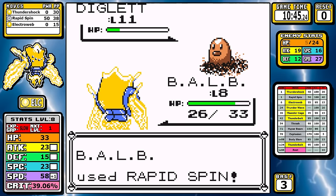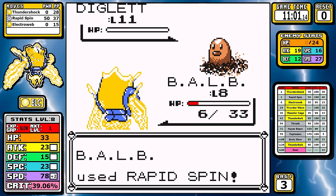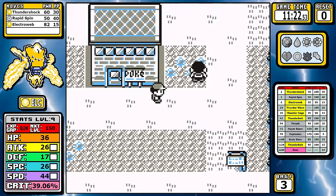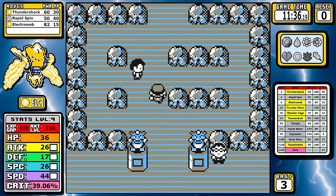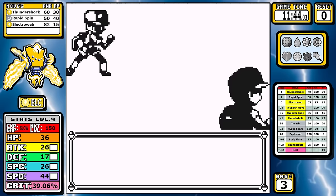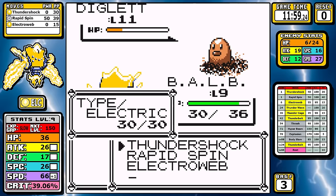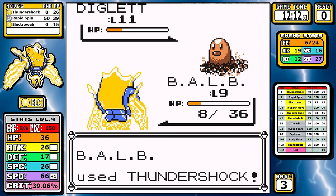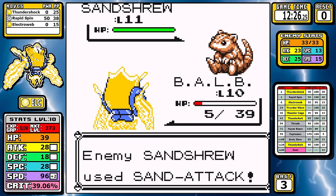Rapid Spin got a buff in later generations - outside of removing things like Leech Seed, it got a bump to 50 base power and now raises your speed by one stage. We also got Electroweb, the first of Regielecki's two signature moves. In this context it's pretty much only a 55 base damage, 95% accurate electric move - the speed drop part is irrelevant with 200 base speed, so I didn't bother coding that in. My nickname stands for Biblically Accurate Lightbulb - its acronym sounds like Bulb. It's a double entendre. Let's move on.